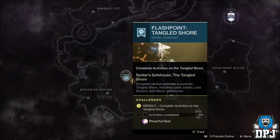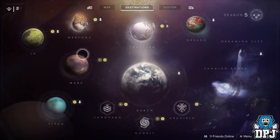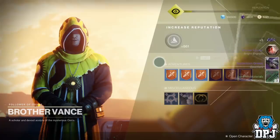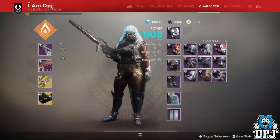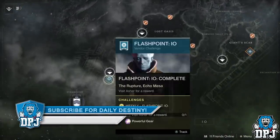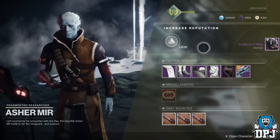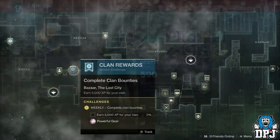Flashpoints also don't work. Each reset they travel to different planets, requiring you to do certain things to earn a powerful reward. You can complete the percentage bar and earn a powerful piece of gear but just not pick it up. However, as soon as you pick up one flashpoint reward, the other gear drops lower — the game registers you can only use one flashpoint per week. So there's no point stacking flashpoints; just wait until Joker's Wild drops and do it then.